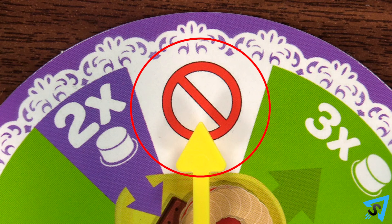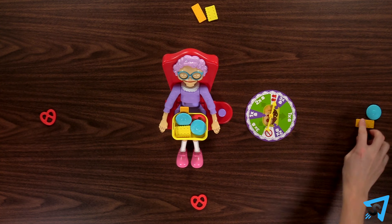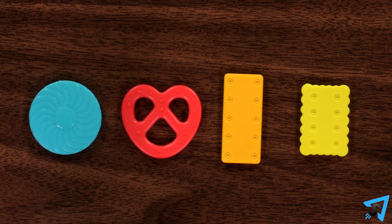If you spin the miss a turn symbol, then your turn ends without you doing anything. If you spin a steal treat, then take any one treat from another player. If no other player has a treat, then do nothing. The first player to collect one of each type of treat is the winner.